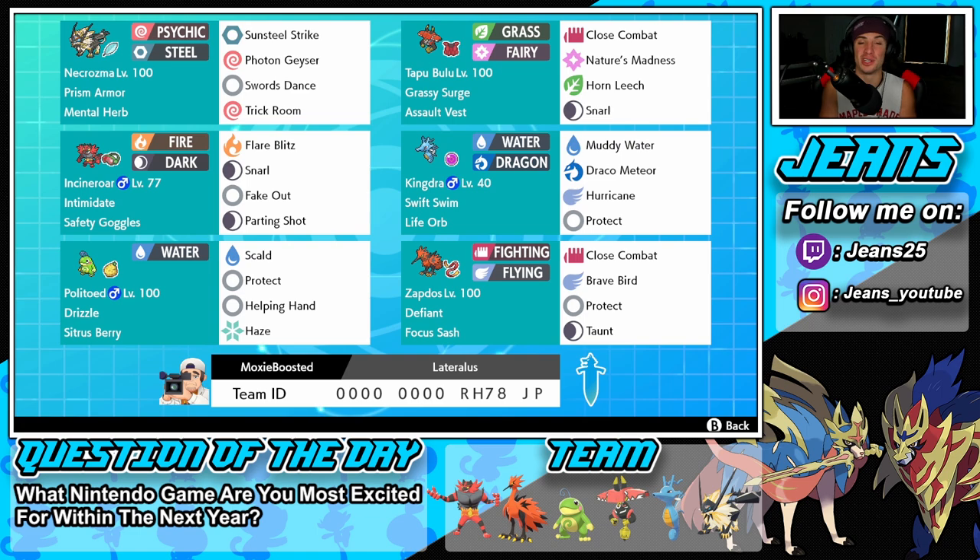The team was actually made by Moxie Boosted, who is another YouTuber that makes Pokemon content. I'll be leaving a link to his channel down in the description below — definitely go check him out. I believe he did a team building video on this team, so go check it out. Getting started with this team, starting off in the top left corner we have the one and only Necrozma.